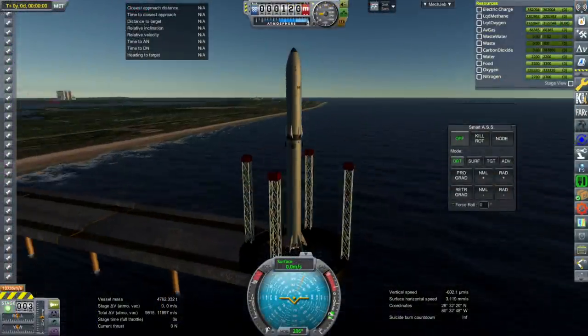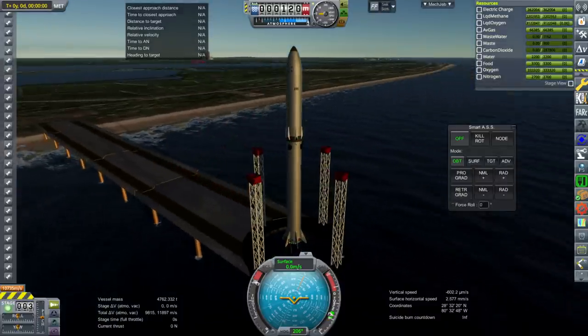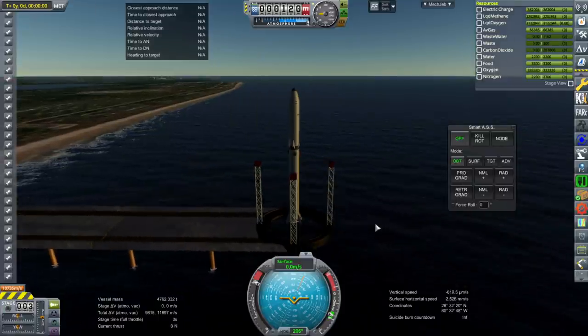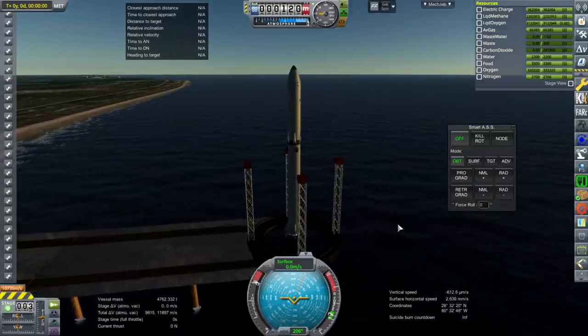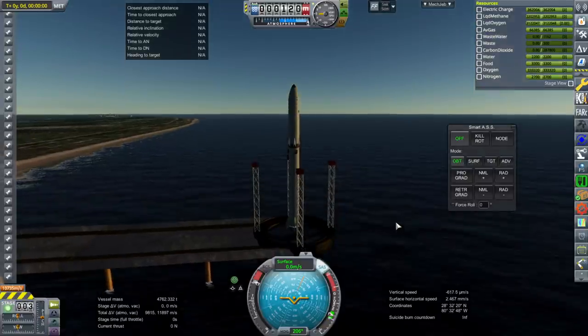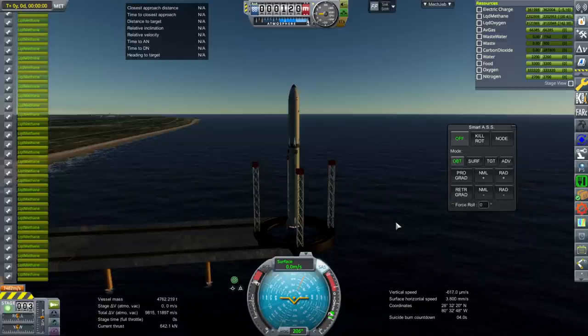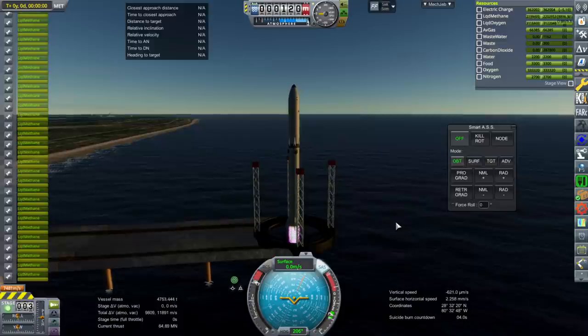Okay, here we go - getting a sense of the methane-oxygen version as a baseline with the current engines from our sea launch platform. Still not extended as far into the sea as it probably should be. Throttle up, SAS on, and ignition. Launch.